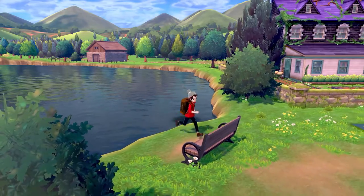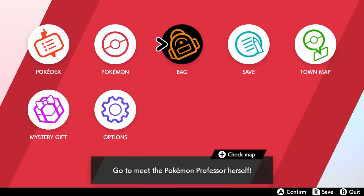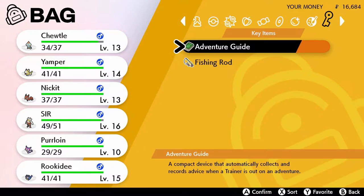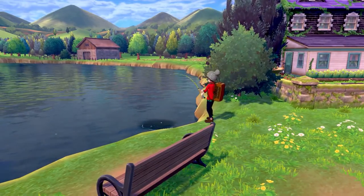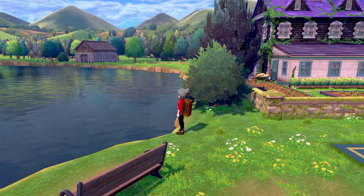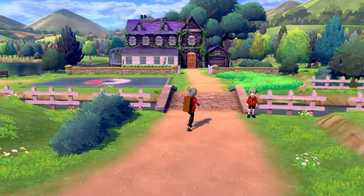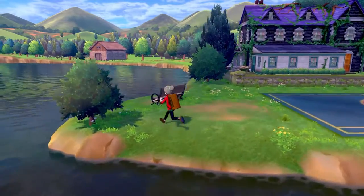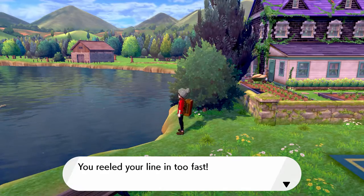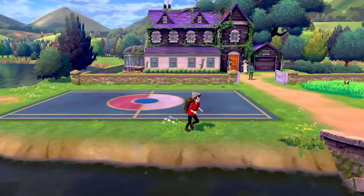I spotted a lake and saw a Gyarados in it — dope! I also found out you can sit on benches. When I saw bubbles in the water, I thought I could fish for a Pokémon. I went into my bag to use my fishing rod but it wouldn't let me use it from there. I clicked the bubbles and a prompt appeared explaining: whenever you see a shadowy form, click it; when your controller vibrates, press A to reel it in. You can mess up two ways — clicking too fast or too slow. I clicked way too fast, so I had to try again.